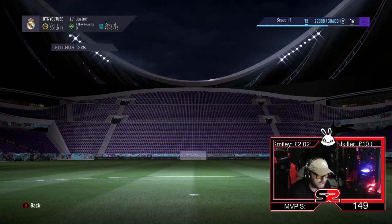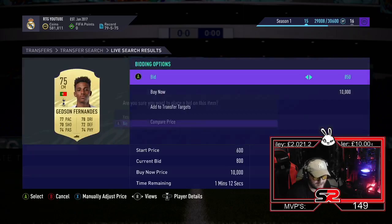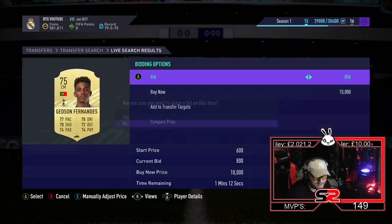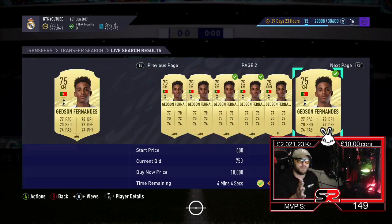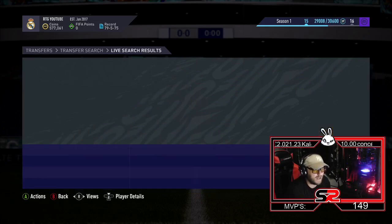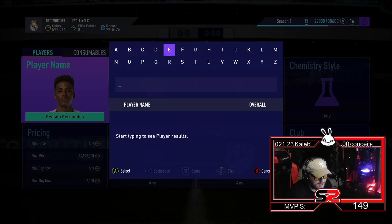We bought him for 1.2k and listed at 2.1k — should be sold by the time we get out. That filter is already popping. I'd mass bid this because so many people are going to be trying to snipe him. We can pick a few up — 1.4k, 900, 750. I'm not going to go any further because I don't want to bring the market down, but as you can see, they're making money.